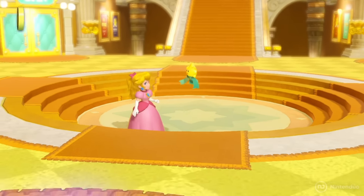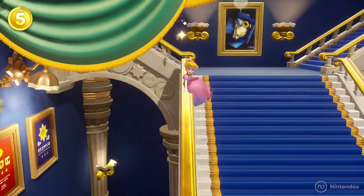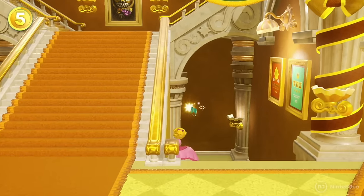When Peach wants to quickly go down the floors of the theater, she can use the elevator, but if she wants to do it like a princess, she uses the staircase banister. If you approach the banister with Peach, she can slide down them and descend faster.